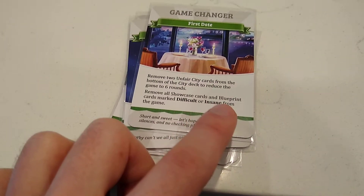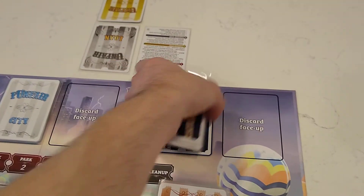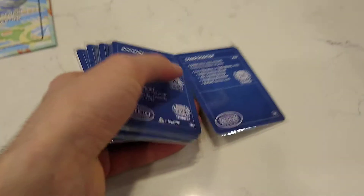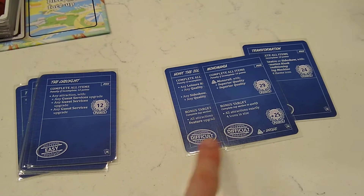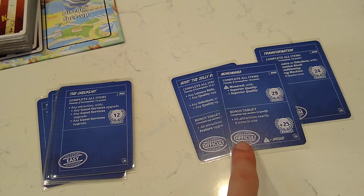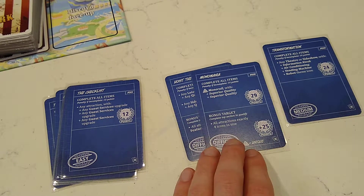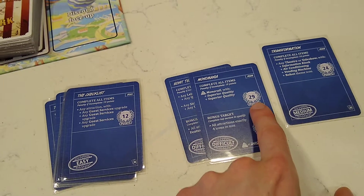Next, it says to remove blueprint cards marked "difficult" or "insane." Blueprint cards each have a little stamp on the bottom left — this one says easy, this one says difficult, that one says medium. It tells us to remove the difficult ones. Blueprints are a way of earning victory points at the end of the game, and it's more difficult to complete cards that have a higher difficulty rating.